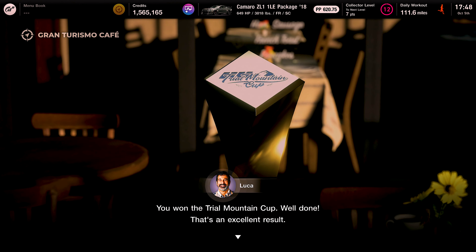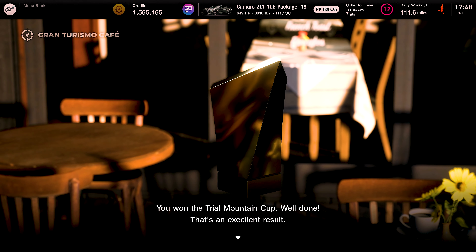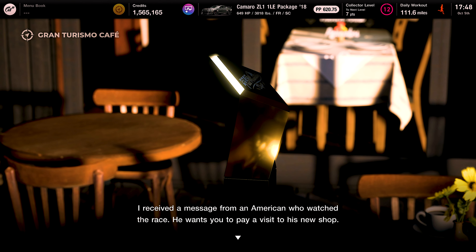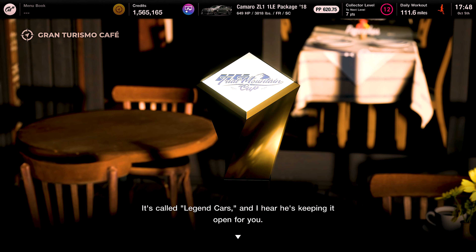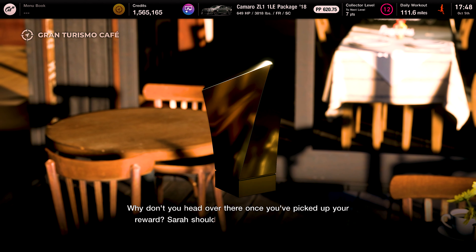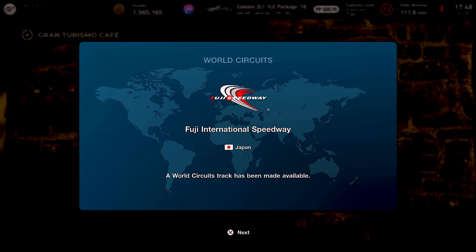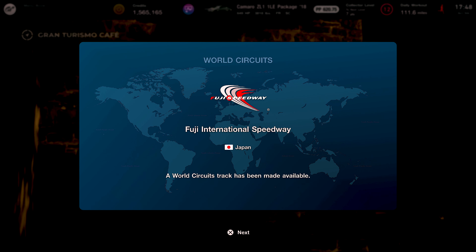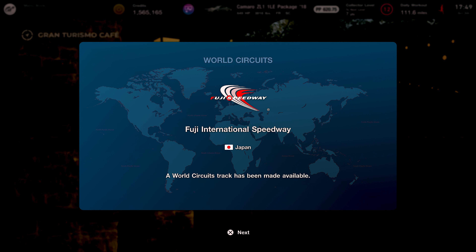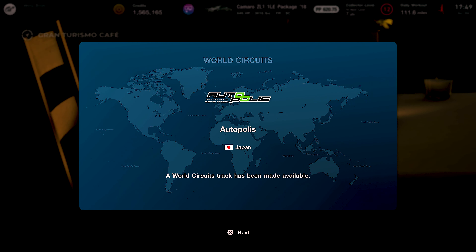Luca says: 'You won the Trail Mountain Cup — well done, that's an excellent result. I know it's a beautiful first place gold trophy. Thank you.' He received a message from an American who watched the race and wants to pay a visit to his new shop. 'Why don't you go visit his new shop? It's called Legend Cars and he's keeping it open just for you.' And top secret stuff — then Fuji. I've never raced on it, but in real life I hear that's where the Nissan GT-R was tested — it's a super challenging racetrack.